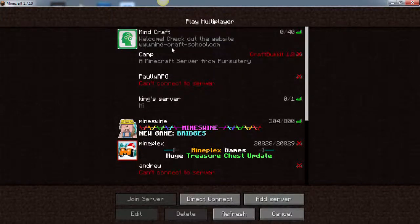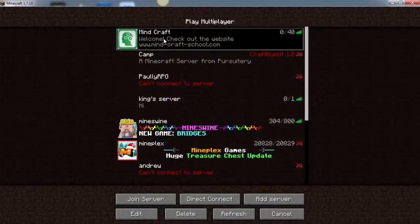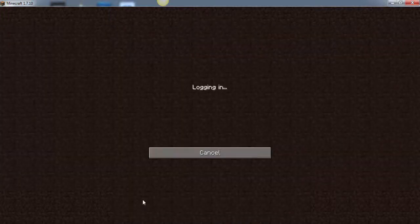After you do that, you'll see this on your screen, and you come down here to join server, and click.